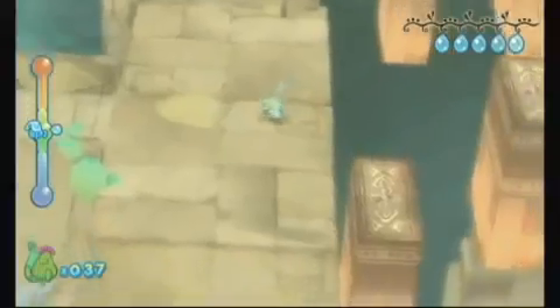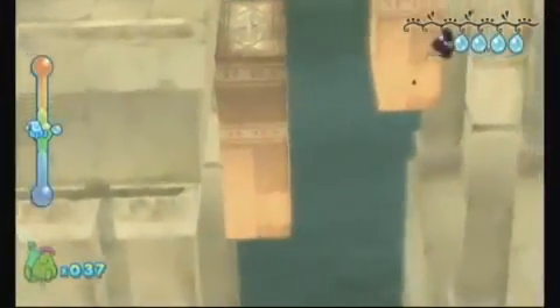The tilt controls mostly work, but it's difficult to be precise with them. It's even more difficult to judge depth perception when jumping, making it easy to fall to your doom when trying to hop to a lower platform. Tilting the world only affects Dewey until specific situations later in the game, which makes no sense whatsoever.